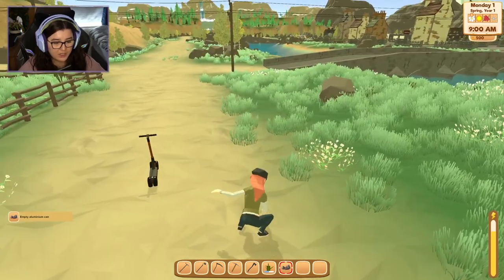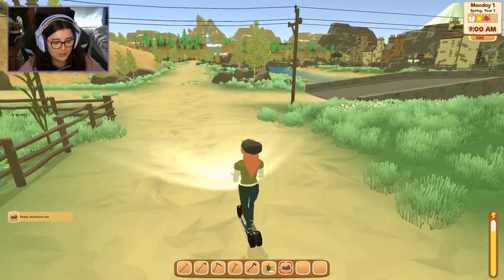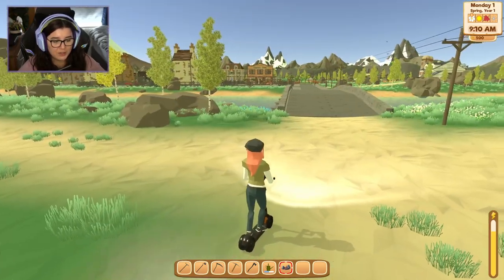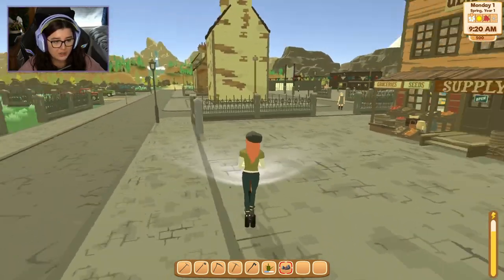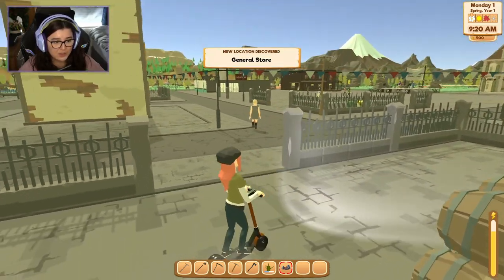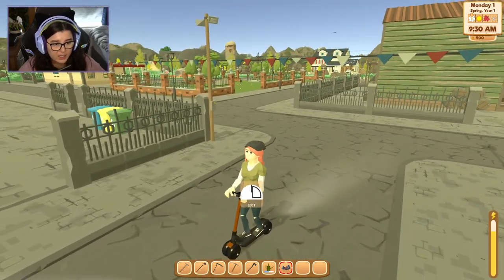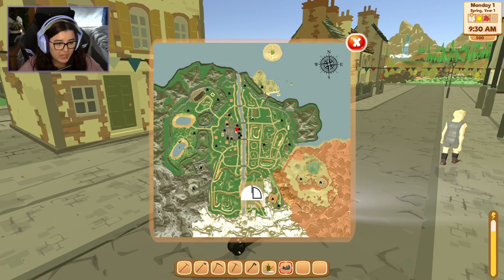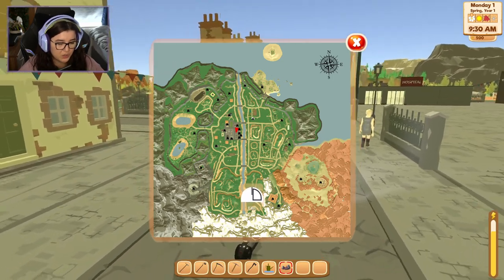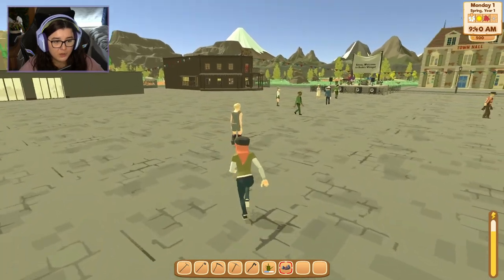I'm enjoying this — the fact that I've got a scooter to get around. Go say hello to everyone in town. I feel like I should pick up all this litter though. Found the general store and I have 500 gold. I wonder if I should spend that on more seeds or wait. Now I'm trying to see if there's a scooter drop-off anywhere. Let's have a look at the map — I do wish the scooter drop-offs were indicated on the map. I'll return it on my way home.